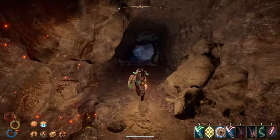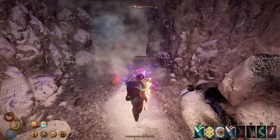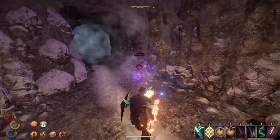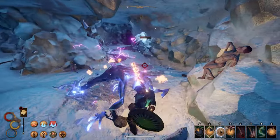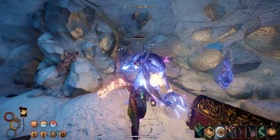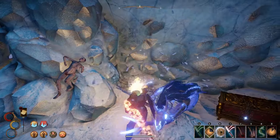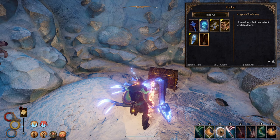Next, head into the ice area and clear out the enemies. We're once again looking for the first cannibal. If you grabbed the Skycrown Mace already then he won't be here, but if not you need to take the beast on. Fire damage is crazy good against him so be sure to bring a varnish along. After the wendigo is dead, grab the key off his corpse and unlock the gate in the back.